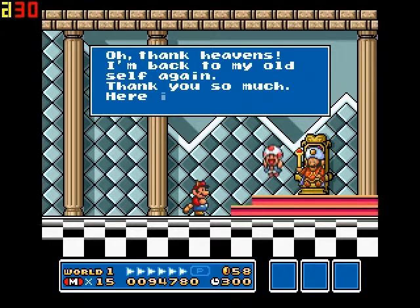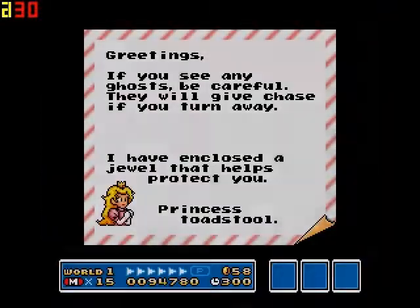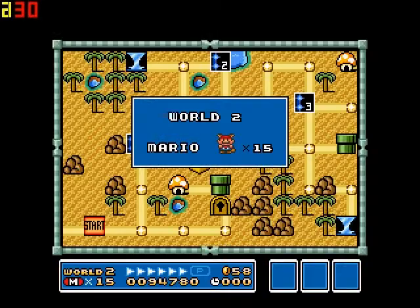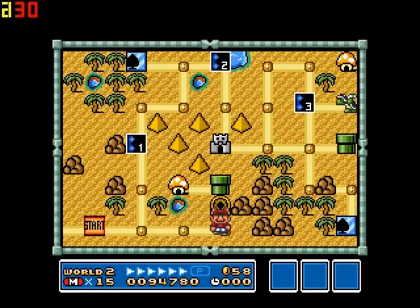Thank the heavens, the king is back to his old self again with his mutton chops and his turban. Here is a letter from the princess: 'Greetings. If you see any ghosts, be careful — they will give chase if you turn away. I have enclosed a jewel that helps protect you.' The P-Wing. Oh, so powerful. We will try it out one time. Till next time, guys — later, though.